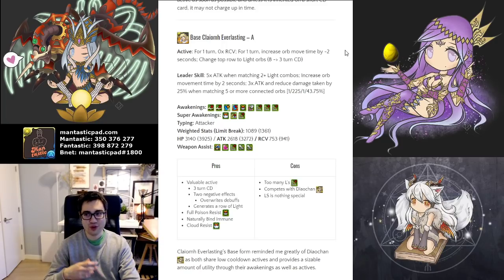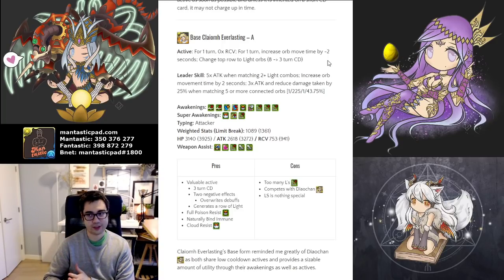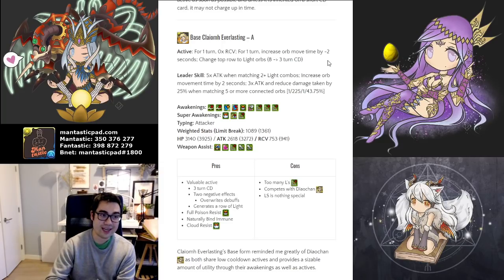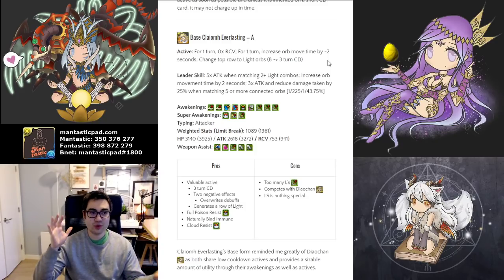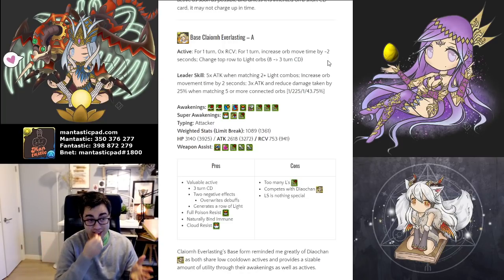So you're basically shooting yourself in the foot a little bit to have a very fast charging row orb changer. On three turns, this can cycle up very quickly and you can use it continuously throughout the dungeon. These penalties are actually ways to overwrite existing debuffs from various spawns — say you get heavily time extended debuffed for many turns, or heavily RCV debuffed for many turns. Using this active skill will completely overwrite those. Yes, you suffer for one turn, but you're suffering much less and for a much shorter duration. That is the main appeal.